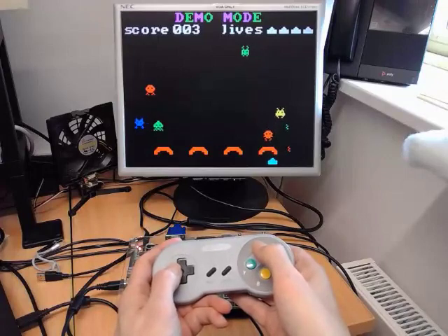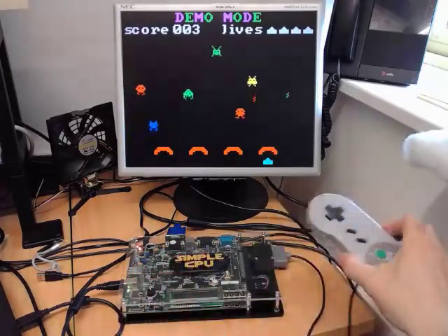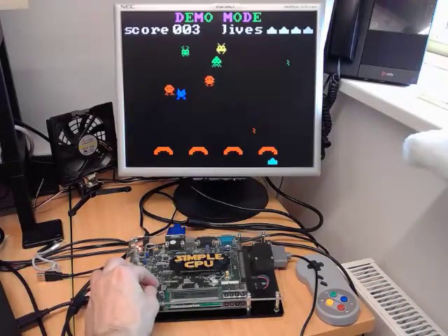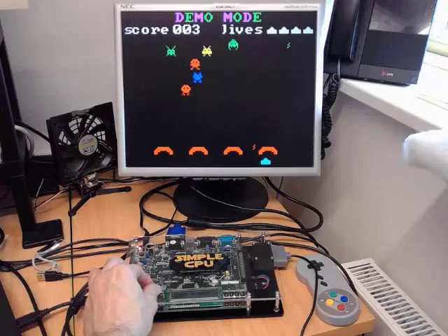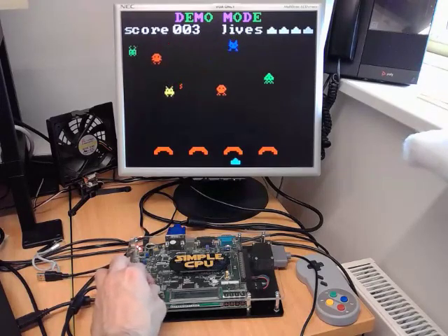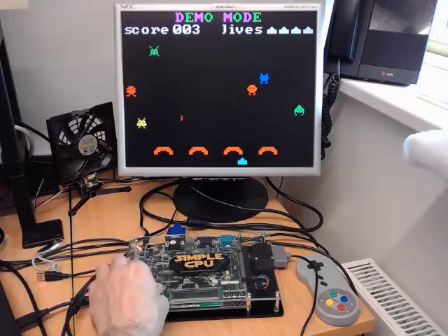If the Super NES games pad is not for you, you can change to a different controller. We can use the rotary encoder now to again move our player left and right, and position our player to take a shot at the alien. It's a little bit unsensitive, so I can increase the sensitivity.